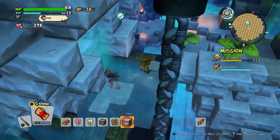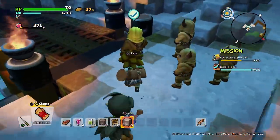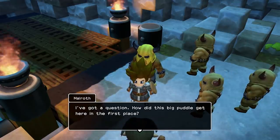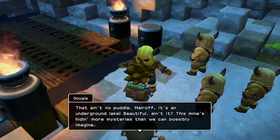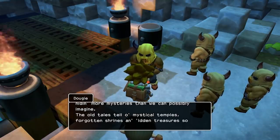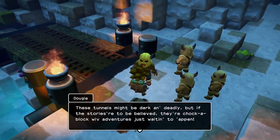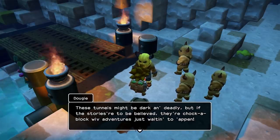Thanks a million, Avak — now we can head on over to the bridge without having to worry about drowning. I've got a question — how did this big puddle get here? That ain't no puddle, Malroth — it's an underground lake. Beautiful, isn't it? This mine's hiding more mysteries than we can possibly imagine. The old tales tell of mystical temples, forgotten shrines, and hidden treasures so valuable they're invaluable. These tunnels might be dark and deadly, but if the stories are believed, they're chock-a-block with adventures just waiting to happen.